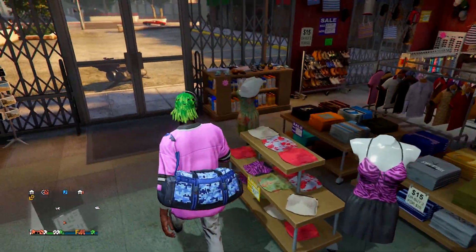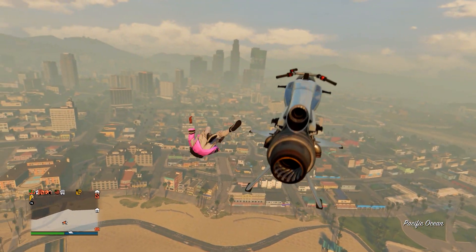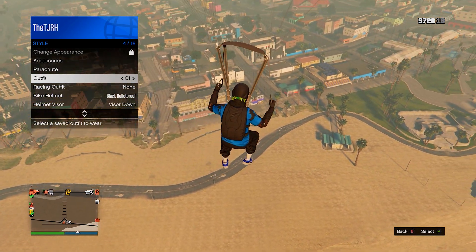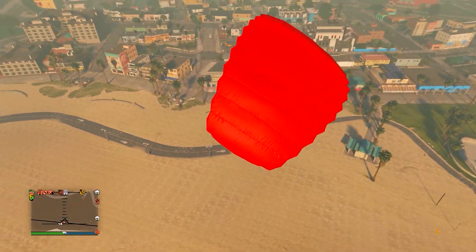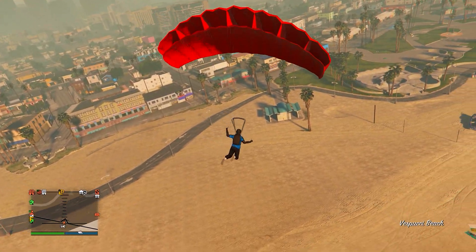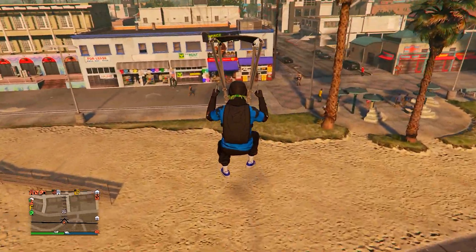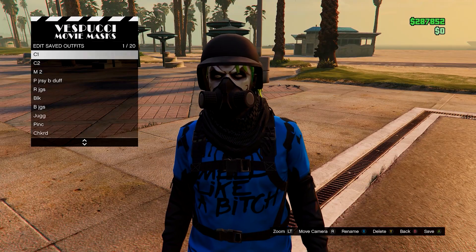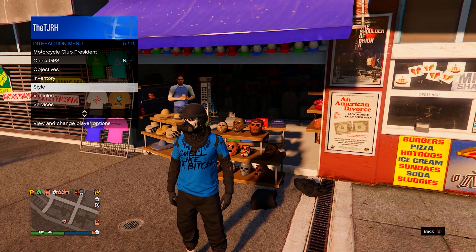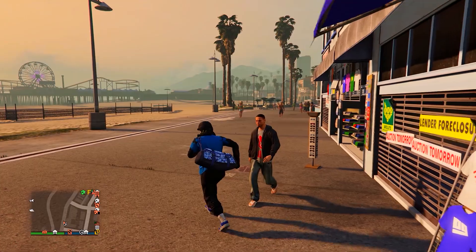Once you have the duffel bag outfit equipped, get on a flying vehicle and fly high above the mask store. Jump off, open your parachute immediately, hold right bumper and left bumper to slow down, then open your interaction menu and equip the outfit we just saved. Land in front of the mask store and spam right d-pad to get on the menu before your character takes off the parachute. On the menu, save this outfit in slot one, overwrite the save, then equip it from your interaction menu - it now has a duffel bag. That's this outfit completely done.